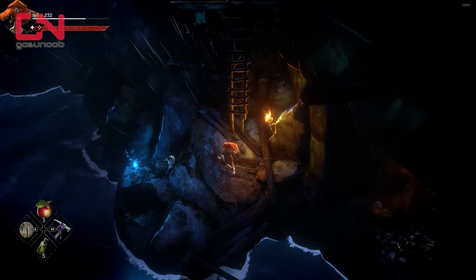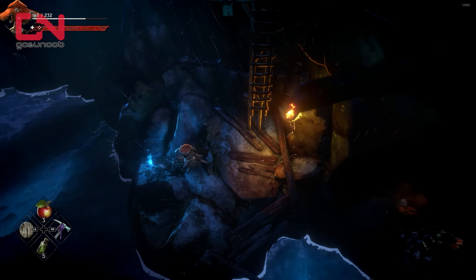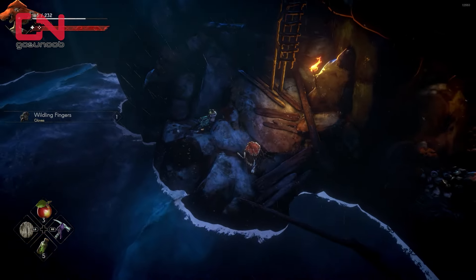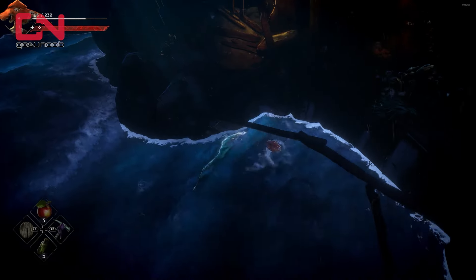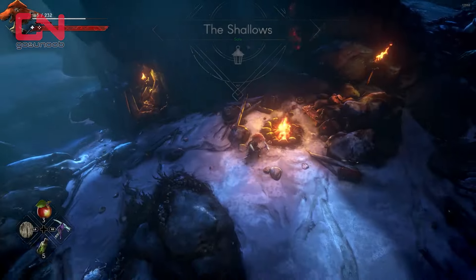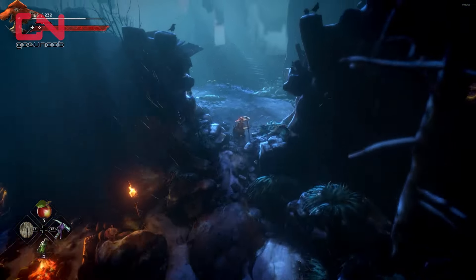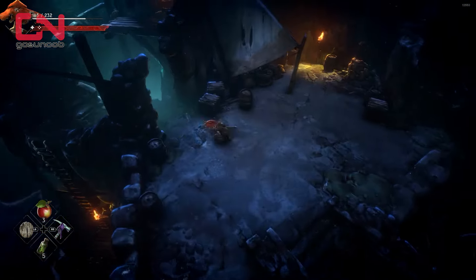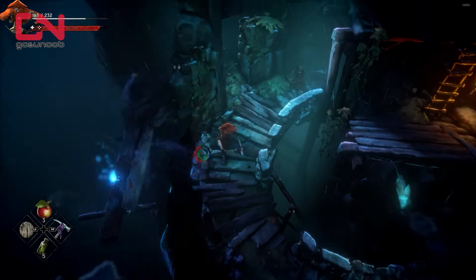You'll see these ladders in No Rest for the Wicked that you can't actually reach or climb up. You might think you need a ranged weapon or something to bring them down so you can use them — that's not really the case. These are shortcuts you'll unlock at some point, and you have to approach them from the other side. You can see in the video a couple of shortcuts I unlocked by dropping down the ladders. Hope this helped.